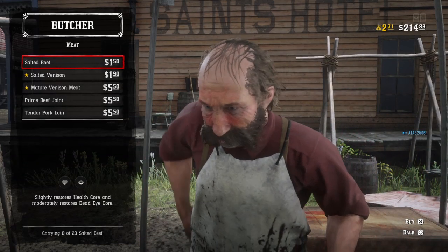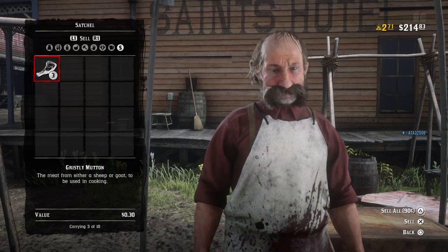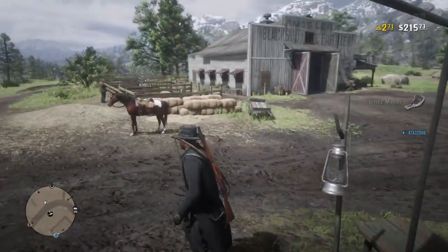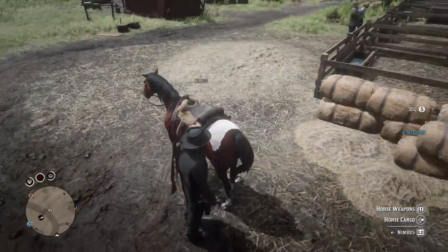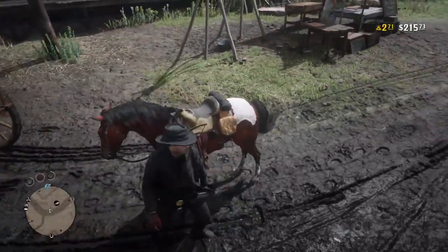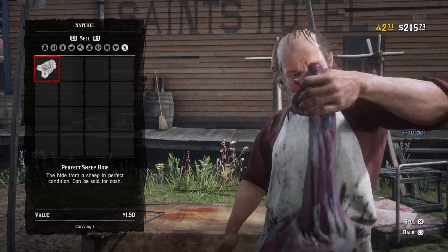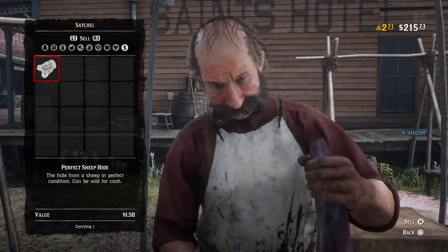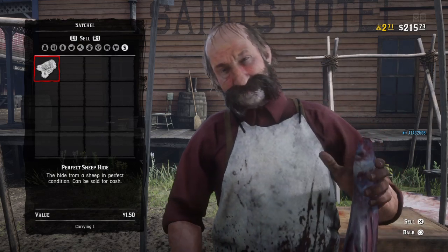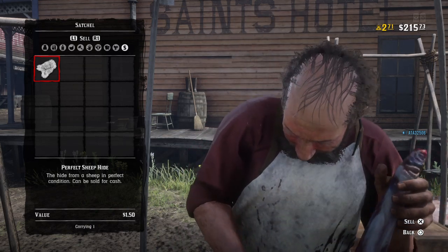Let's see how much this sells for. What am I doing? I sell. Wait, that's weird. Oh, my horse is too far away, that's probably it. See? Perfect sheep hide is $1.50. Imagine if you had 5 of those — you'd get over 10 bucks. Well, just under 10 bucks, like maybe $8? I don't know, I'm not good at math in my brain right now. It is the summer.